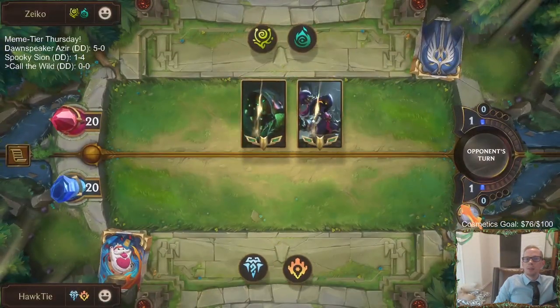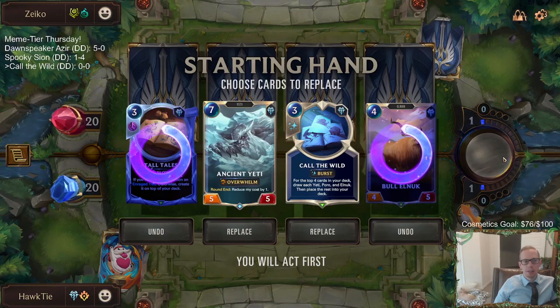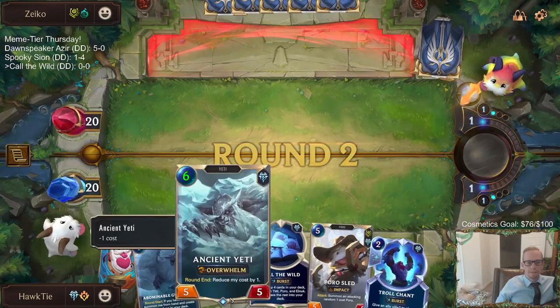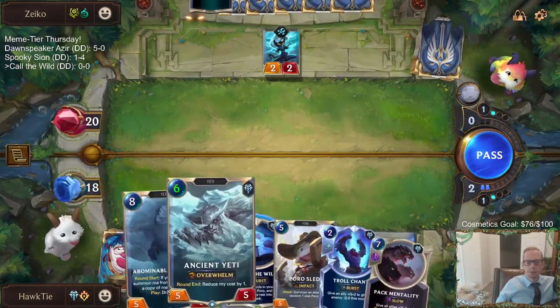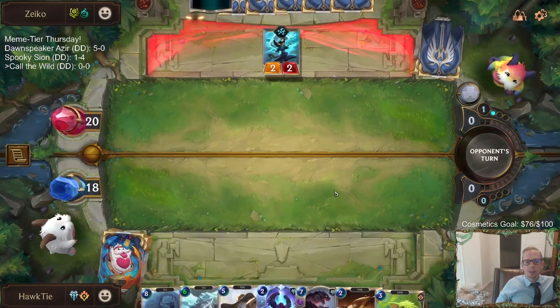Our first matchup is Darkness Control. If we had to pick a matchup, that's not the worst one - Elnuks always get shuffled back. I think we'll shuffle back the Tall Tales as well. I'll have the Tall Tales for round four. I'm going to play this right now - okay, two. I was thinking we just drew two spells in a row, so we'll probably have some units on top after that.